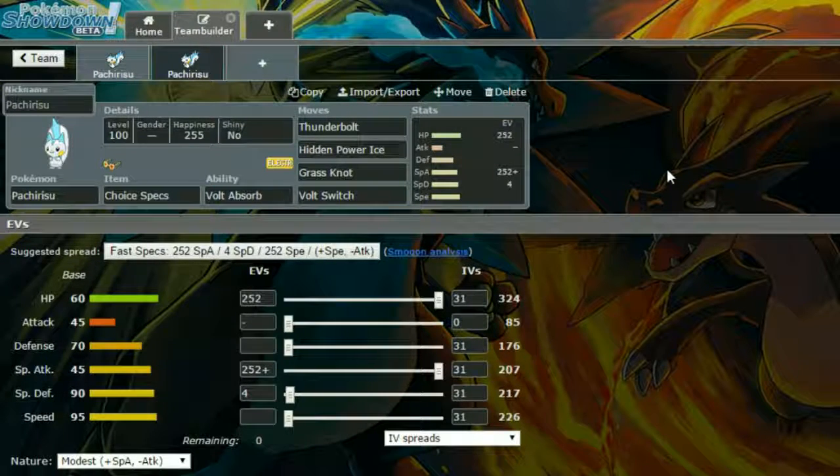Again with Volt Absorb as the ability. The moves are Thunderbolt, Hidden Power Ice, Grass Knot, and Volt Switch. Thunderbolt hits a variety of things, Hidden Power Ice can hit Gligar, Gliscor, and Landorus-T — not that you'd ever use it against Landorus-T. Grass Knot hits things like Swampert and Gastrodon, and Volt Switch lets you escape when needed.